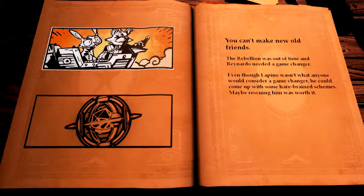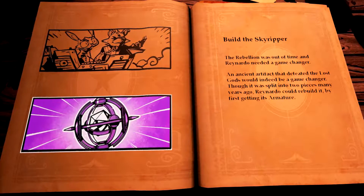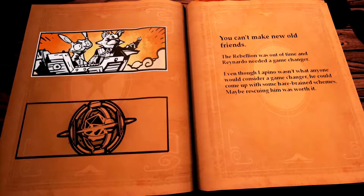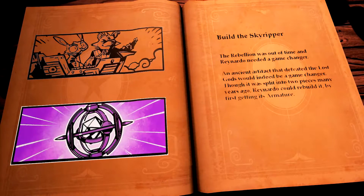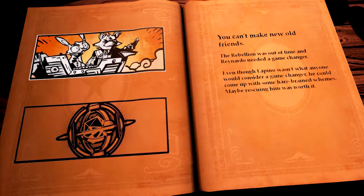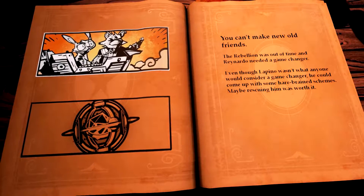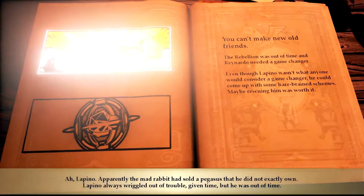So as the name would suggest, the game is based around choosing a path, and apparently the narrative diverges. Choices, choices. Save my friend. Build the Skyripper. I'm going to go the more friendly route — I'm going to save my friend. The Skyripper can wait. Lepino.